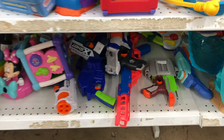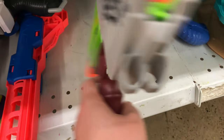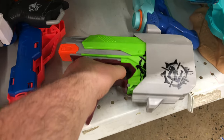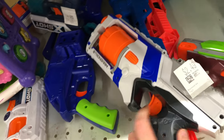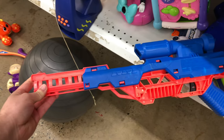Alright, first store of the day. Checking out the Savers here, and it looks like we got a nice selection to thumb through. We're starting out with a Zombie Strike pistol — it has its holster, $2.49, not a bad price. Usually you don't find that holster with it. And then we got the typical Strong Arms over here. Looks like they have a couple of FVJs in it, $2.49 as well. Nice to see some consistent pricing.